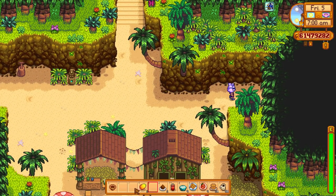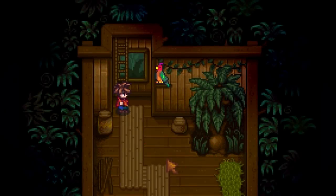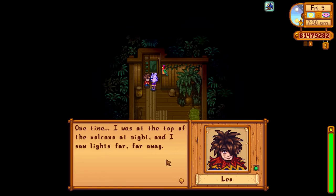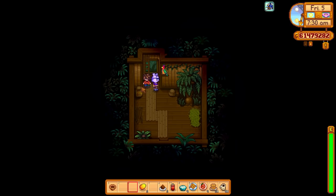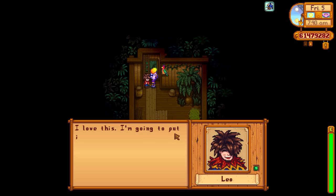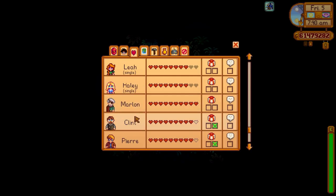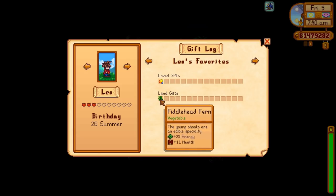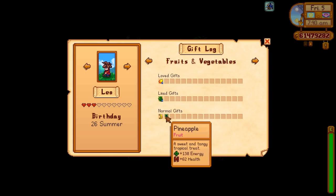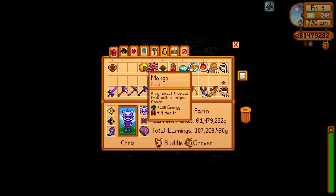Nice day today - no rain! First thing: straight over to Ginger Island to talk to Leo and try a different gift. We tried banana and pineapple and he just likes those - not loves. Let's try the mango. Oh yes guys, he loves it! He loves the mango! 'I'm going to put it in my nest!' That's amazing - we discovered one of his loved gifts. He also likes the fiddlehead fern, so fiddlehead fern and mango are the best two we can give him. The banana and pineapple aren't even liked, just normal gifts. Still want to try mixed seeds though.